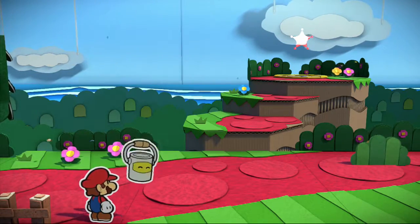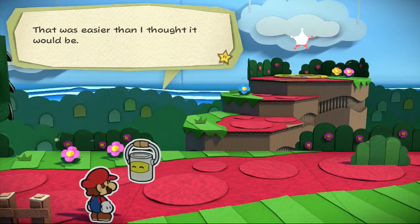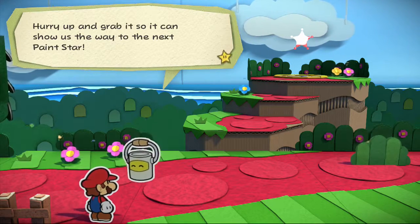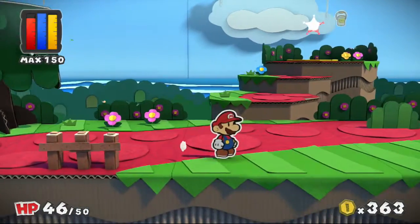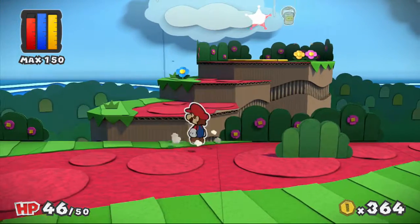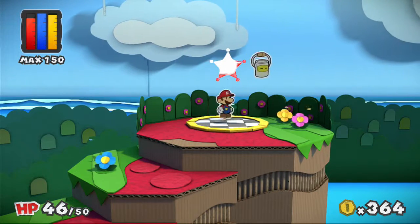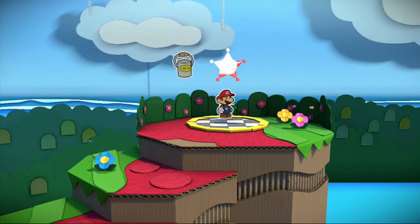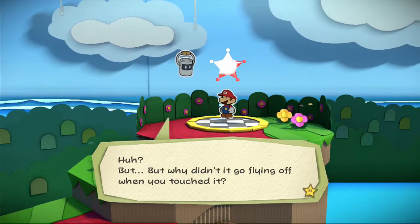There it is — there's a mini paint star over there, it's like only a quarter painted. That was easier than I thought it would be — we're up, grab it so it can show us the next area. But seriously, there's like no paint on this one. Why didn't it go flying off when you touched it?